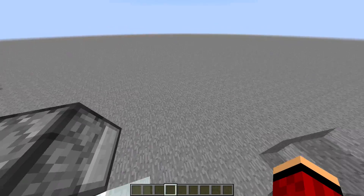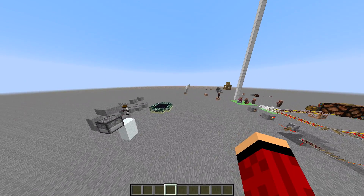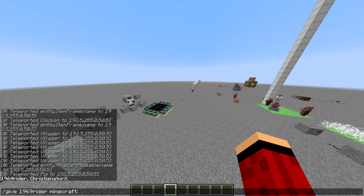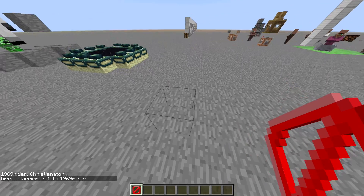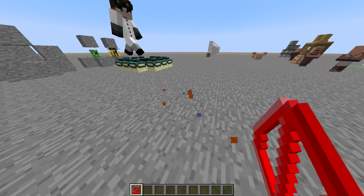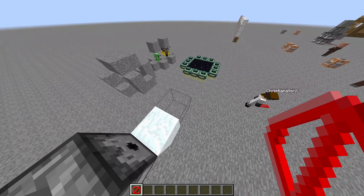I'm going to show the barrier block. In this new update they added a new invisible block. To get it you use slash give, your name, then Minecraft barrier. When you place it, it's invisible — you can't see it but you can see the outline. When you break it, it gives off particles.